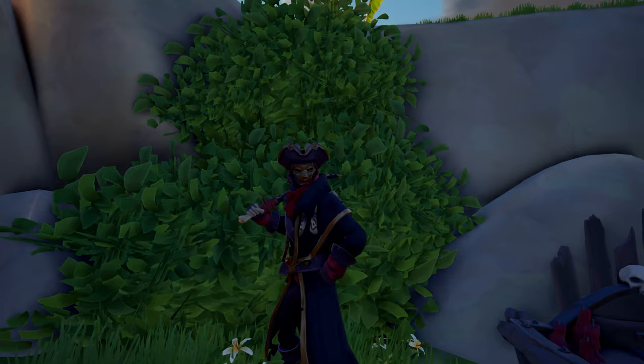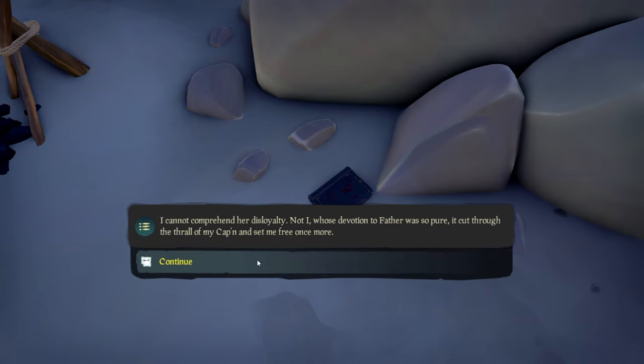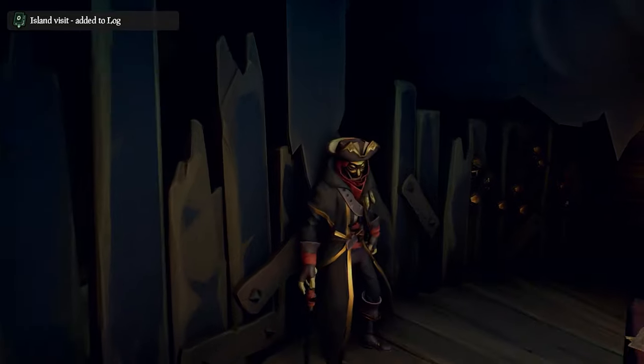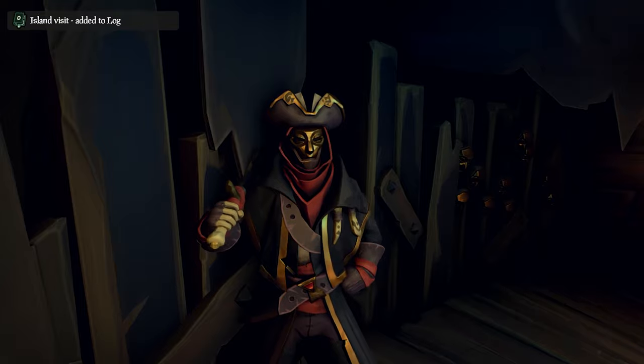Now before we leave this island, head down under the arch to locate the first journal. After you find the journal you'll have to sail to the Reaper's Hideout, run into the hut and talk to the servant of flame. Choose 'continue the servant's path' and he'll give you some instructions and a compass.